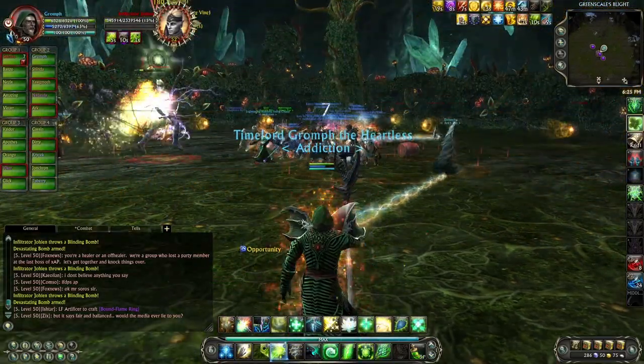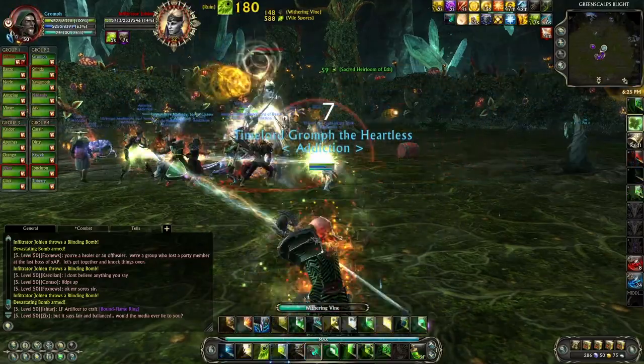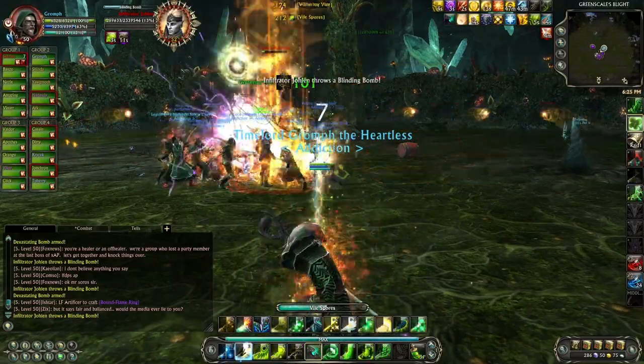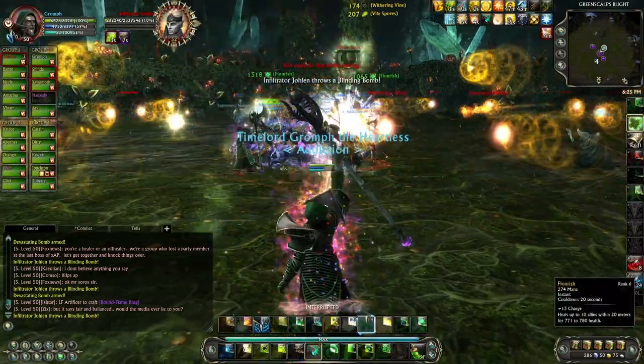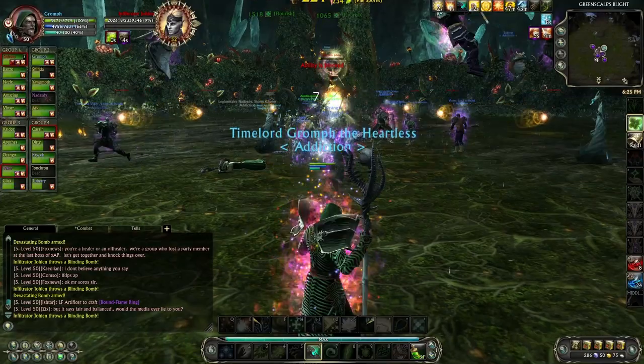Ranged characters can position themselves at one of the four pillars so they are not forced to move with the rest of the raid. It is important for everyone to pay extra attention for blinding bombs during this phase, because you will likely be feared into Wisps or bombs and may die.